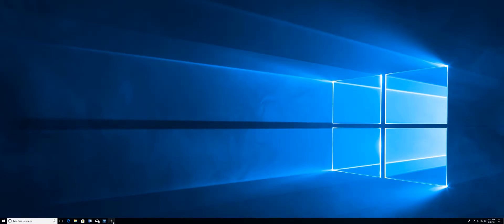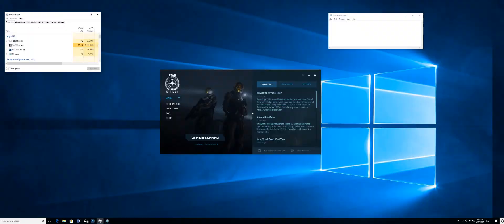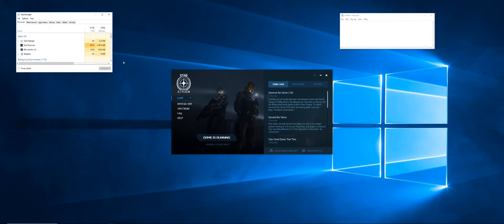So when I'm on this virtual desktop running and playing Star Citizen, let's assume my screen gets frozen at this point and I'm unable to go any further or access anything. I can simply hit Ctrl+Alt+Delete and when I do that it brings up the ability to click Task Manager. What's great about virtual desktops is that Task Manager then takes me over to Desktop 1 — remember Star Citizen in full screen mode is over on Desktop 2.